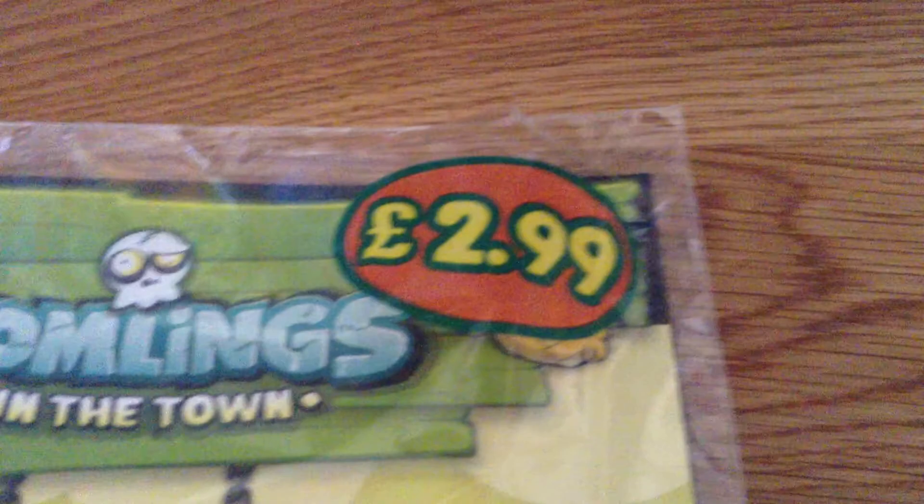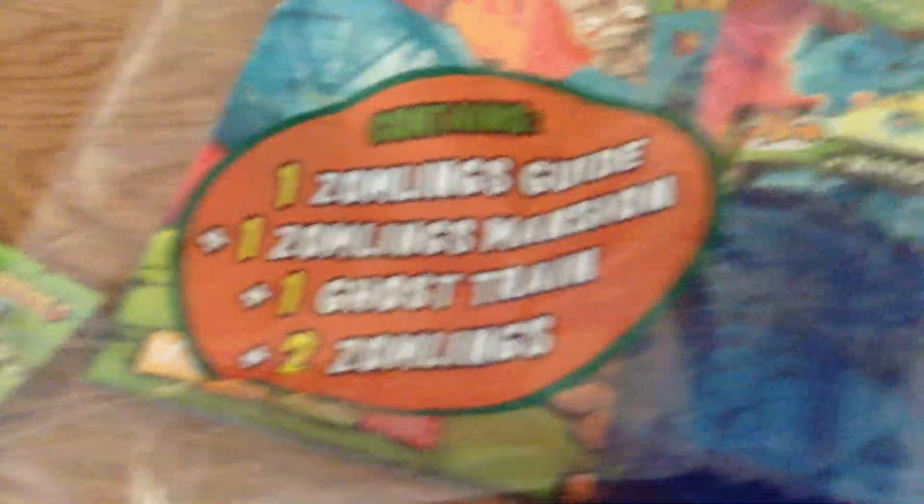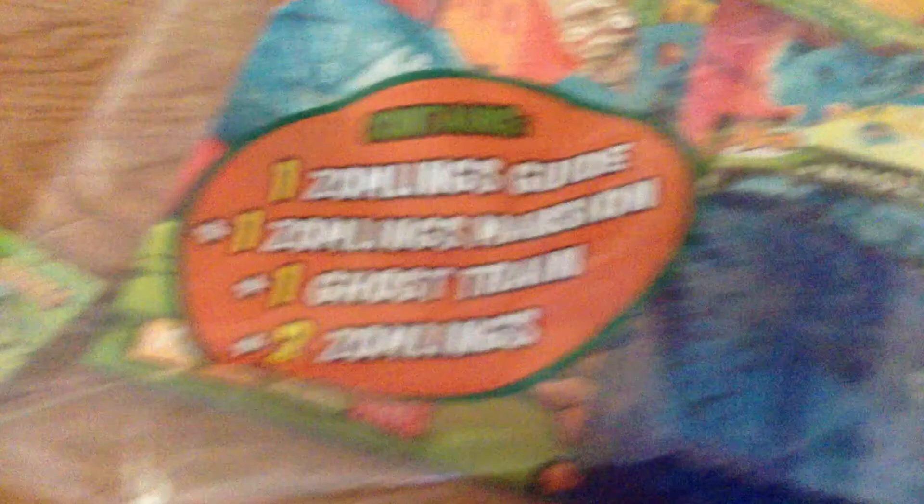It costs £2.99 in all good news agents. Zombelings in Town, Series 3. You get a Zombeling guide, as you can see it contains one Zombeling guide, plus one Zombeling mansion, plus one gold ghost train, and two Zombelings. So there's all the things.